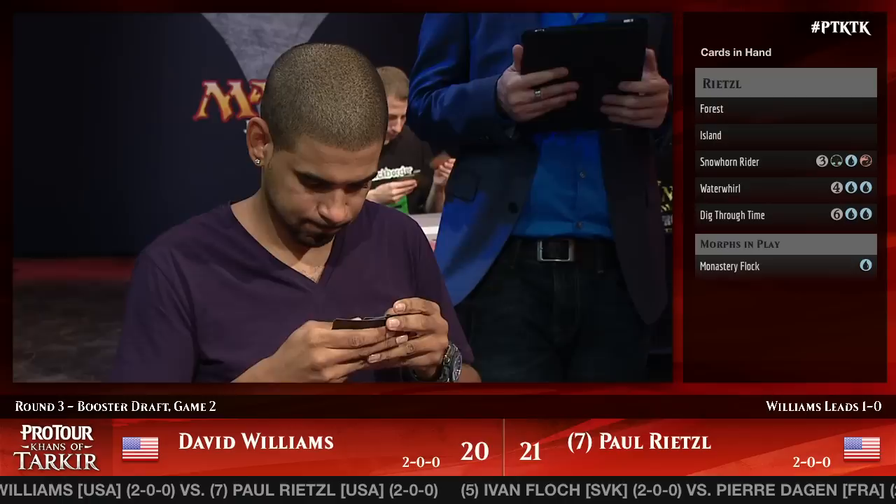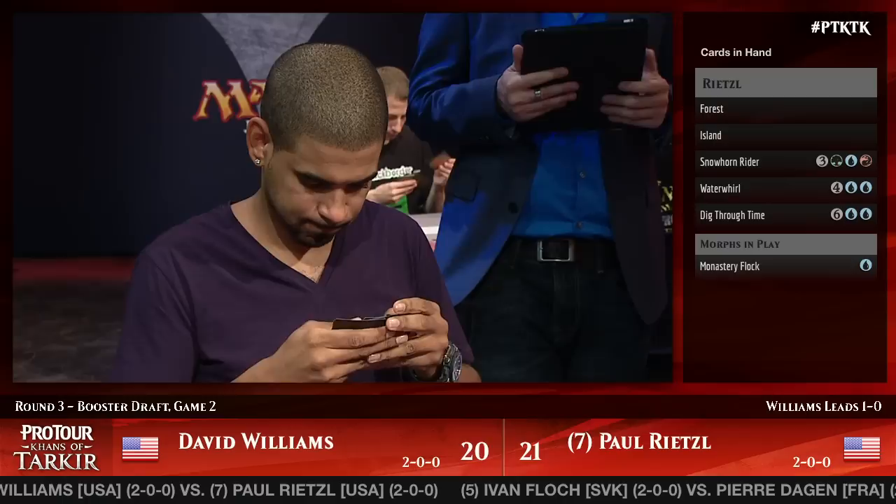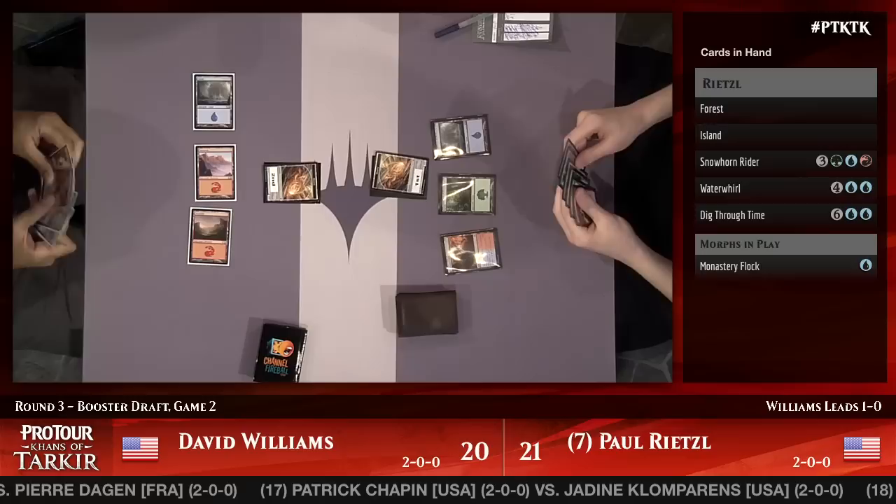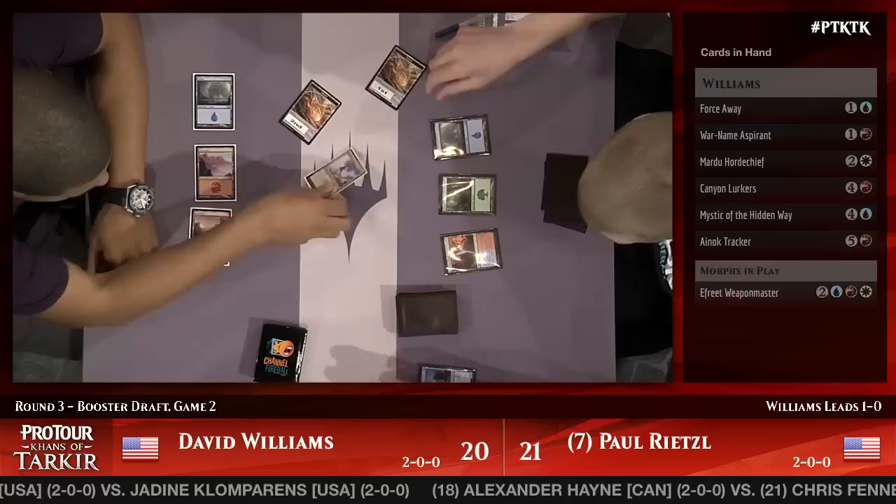Calling them mind games is probably a little too much credit — they're just sort of teasing each other. That does show you the kind of thinking that applies at the pro level. Everyone is meta-thinking about what each other could be representing just by the amount of time it's taken to do something. Monastery Flock trades for Weapon Master — Paul Rietzel feels pretty good about that.